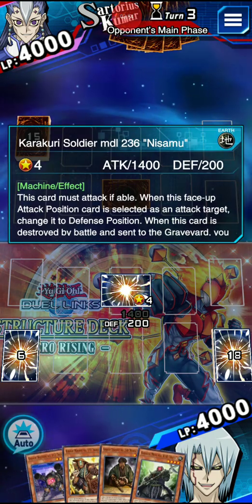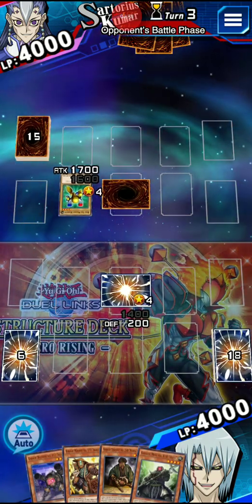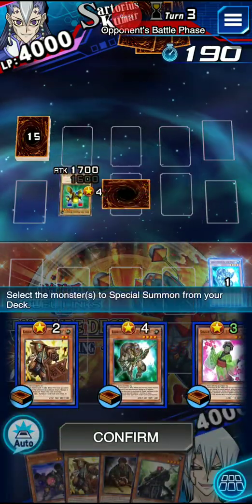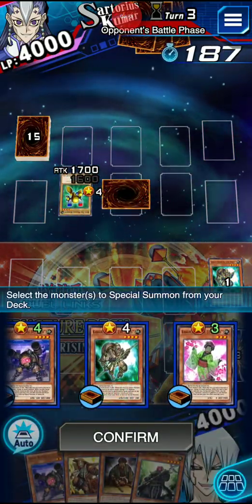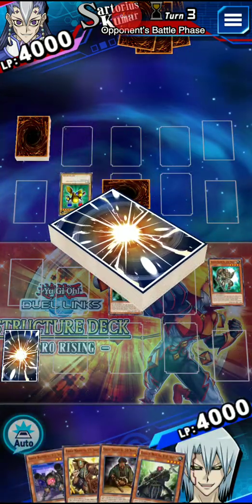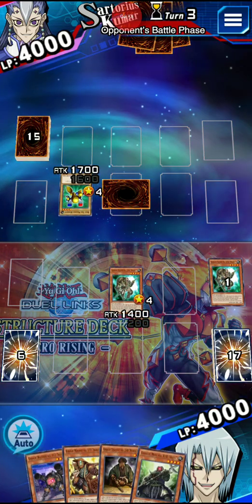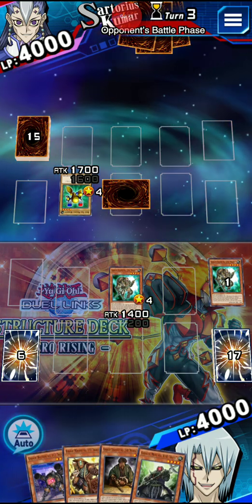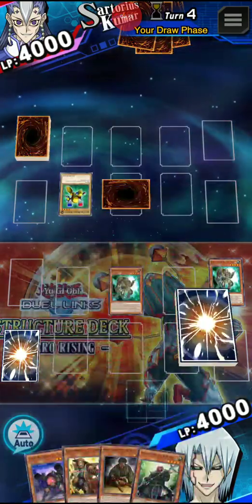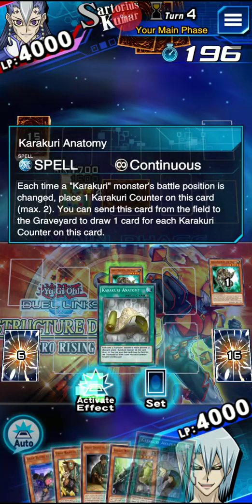So this one - Nisamu - it floats into another monster. Yeah, let's do that. So we can float into another one of these guys. We can make a level 8 synchro or a 7 right now. I wonder if he's reading the cards right now. Yeah, let's do Anatomy.